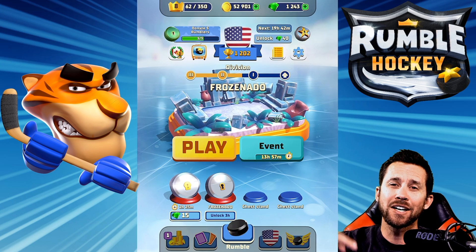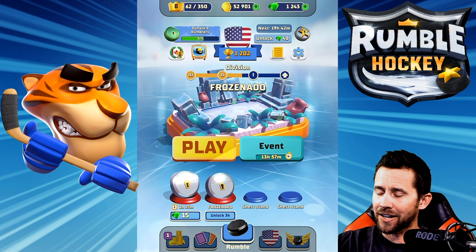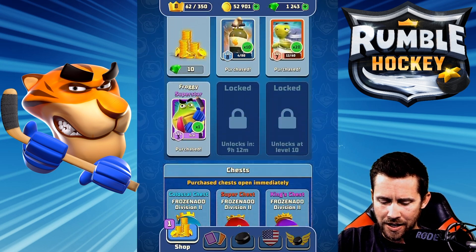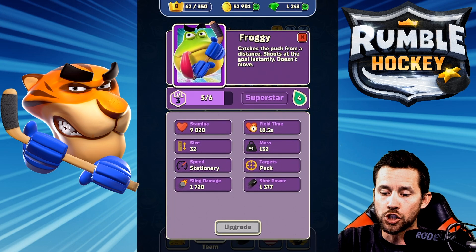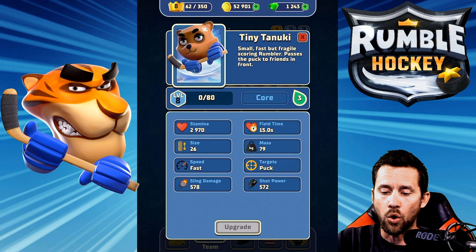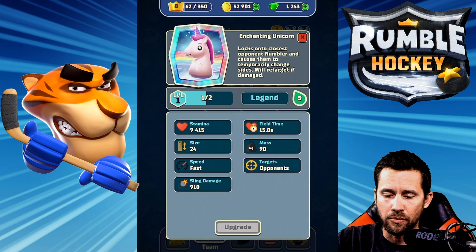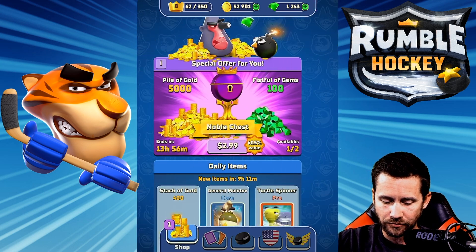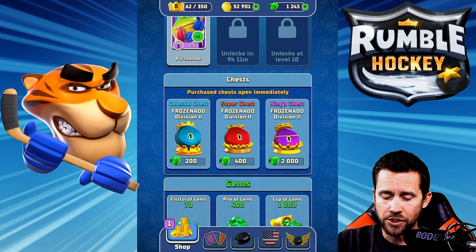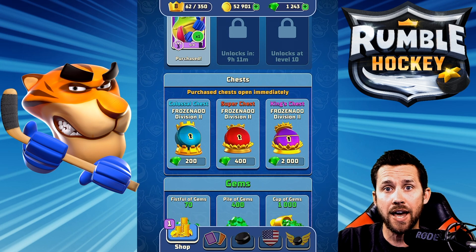Rumble Hockey — definitely go down below in the description, the link to the game will be there. Click it, get it, and you will get a creator's chest — actually a super chest — and one card that is a superstar. The rumblers have tiers: core rumblers, pro rumblers, superstars, and legendaries. I was able to pick up the Enchanting Unicorn just the other day, so I was super excited. You'll get a super chest, a superstar rumbler, and 100 diamonds — so why not, just download the game through my link.